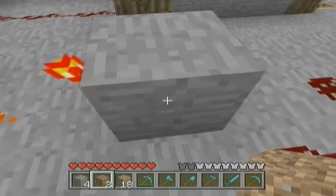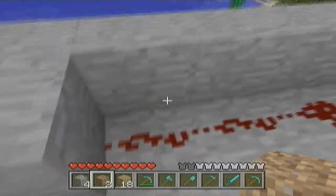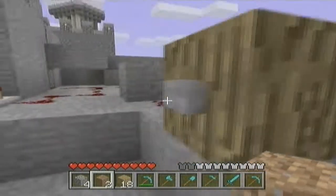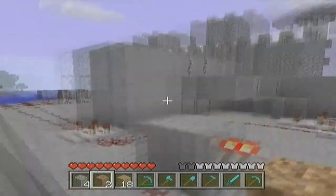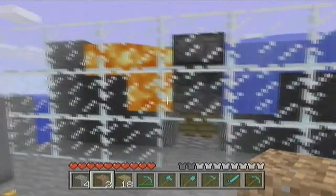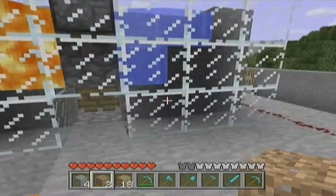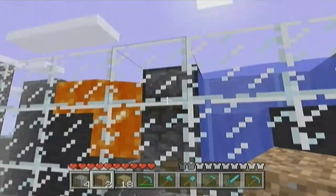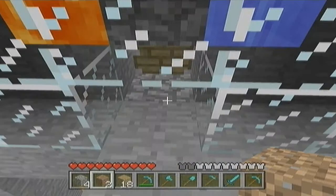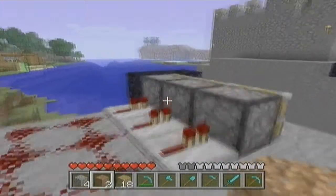Then on this one, go this way and put a redstone torch. Put one right here, leave a blank, then put cobblestone or stone or whatever. Put a torch again, then put redstone, redstone, redstone — and right here is where your button is going to be. For the little cobblestone section, put three, two, one, blank, one, three, two, three, then put the cobblestone and the piston facing down, and this one facing out.